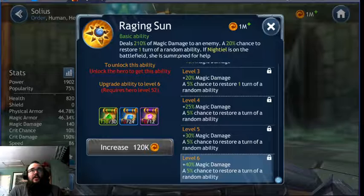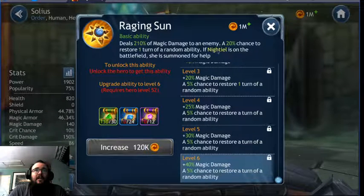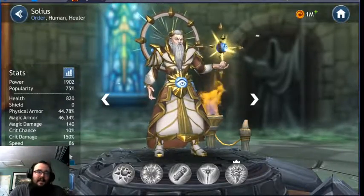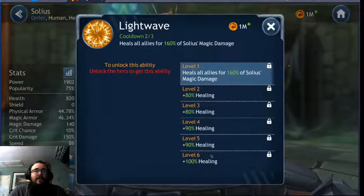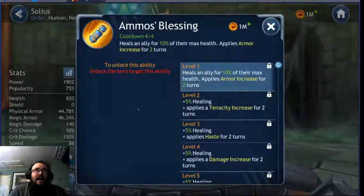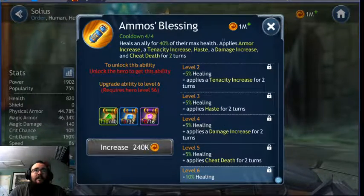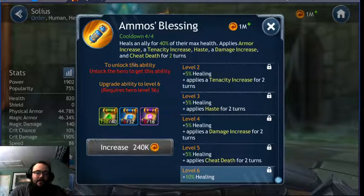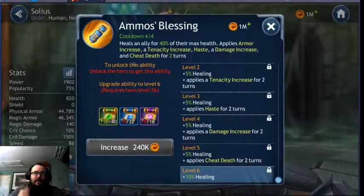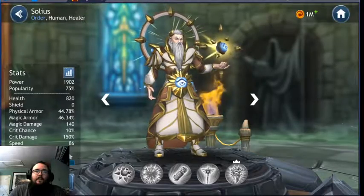His basic is 210% of his magic damage with a 20% chance to restore one turn of a random ability. If Niteal is on the battlefield, she assists. There's a lot of sun and moon — day and night synergies between these two kits. Lightwave heals all allies for 600% of Xoleus's magic damage — a pretty big heal. Amos's Blessing heals an ally for 40% of their max health, applies armor up, haste, a damage increase, and cheat death for two turns. So even if that ally gets wiped, they're right back in the fight.